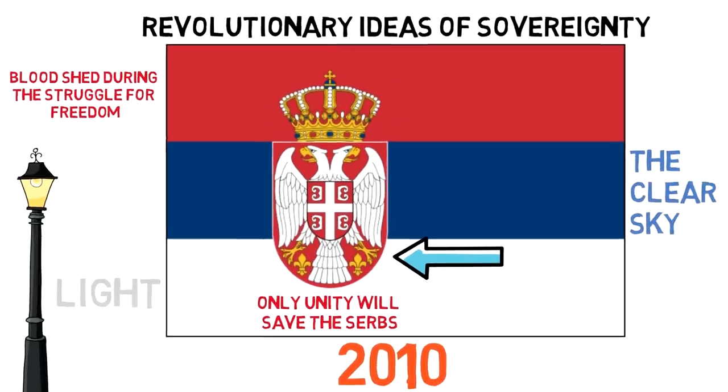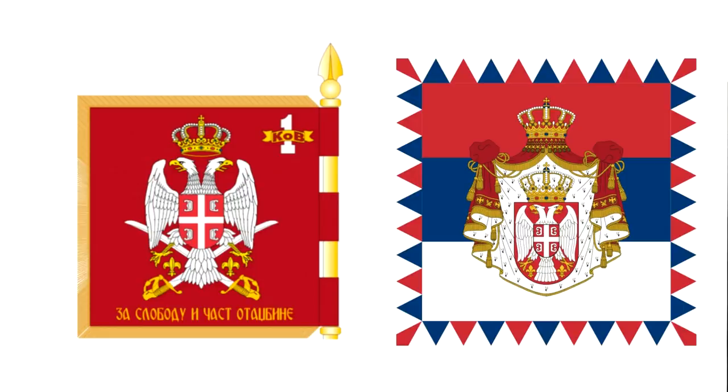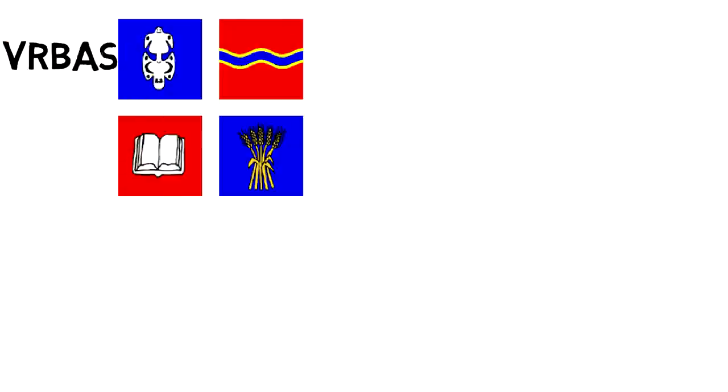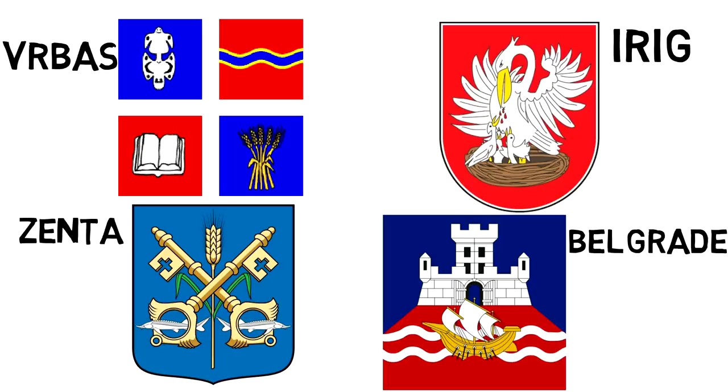Inside Serbia, its institutions use variants of this flag, like the flag of the Serbian Armed Forces or the presidential flag. Its many districts and municipalities also use their own flags or coat of arms, like the municipality of Rybaz, Irig, Zenta, or the capital city of Belgrade.